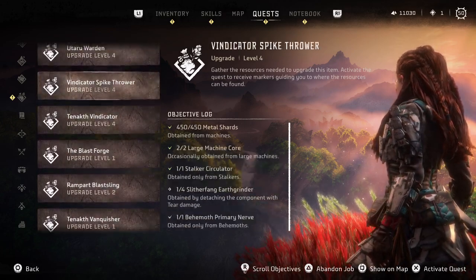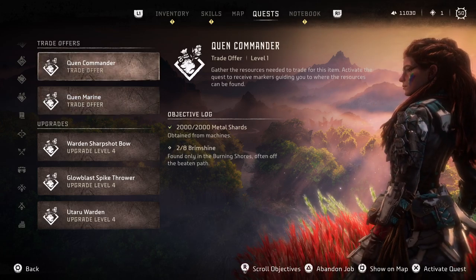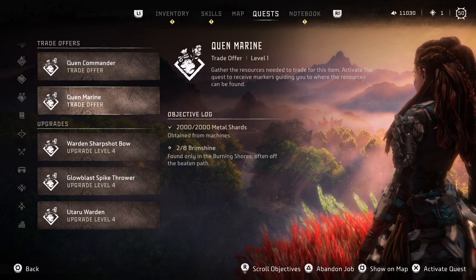And the ones we just added — are they at the top? You can see I have a lot of jobs here. Here are the two we just added. So you can see we need two of eight brimshine — sorry, I said brimstone, it's brimshine — for the queen commander and the queen marine.